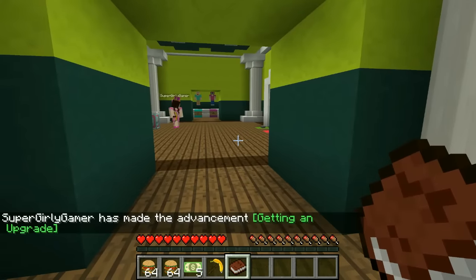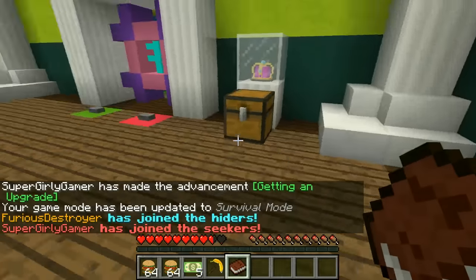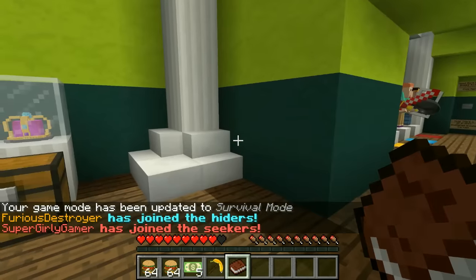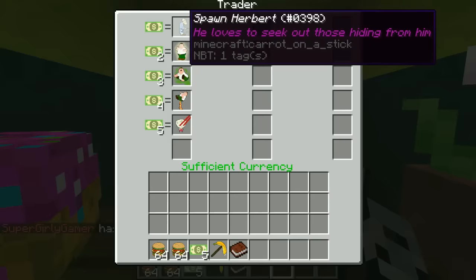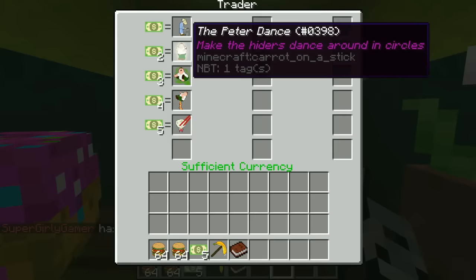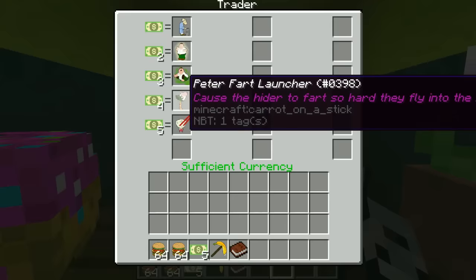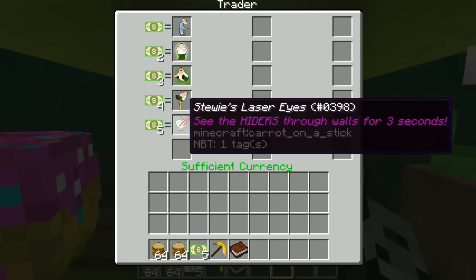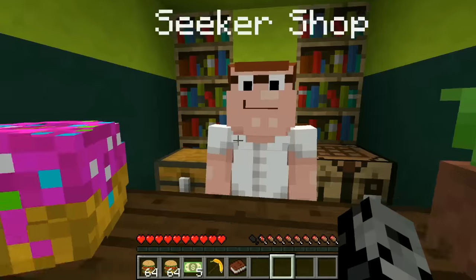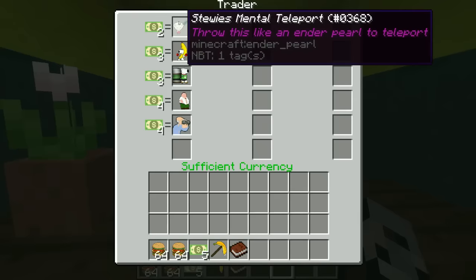I think I won last episode so I get to wear the crown today. Make sure you grab your cash, your burgers, and your banana pickaxe. So we need to decide who's hiding first. You can hide first, alright. I'll go into hider mode and you go into seeker mode. I'm not seeking this time but let me look at the items anyway — we can buy Spawn Herbert, the Peter Dance, Peter Fart Bomb, Peter Fart Launcher, and Stewie's Laser Eyes.